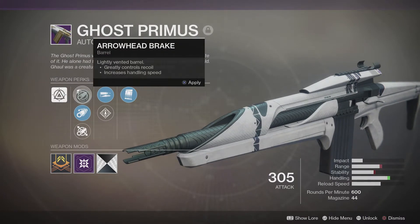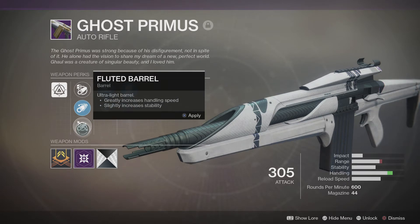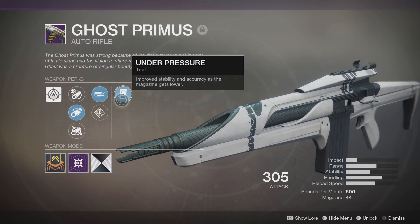We have Arrowhead Break, lightly vented barrel. We have Corkscrew Rifling, balanced barrel. We have Fluted Barrel, ultra-light barrel. And we have High Impact Reserves — rounds at the end of the magazine deal more damage. Then we have Ambitious Assassin — overflows the magazine based on the number of rapid kills before reloading. And finally we have Under Pressure — improved stability and accuracy as the magazine gets lower.